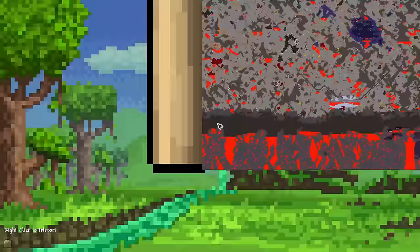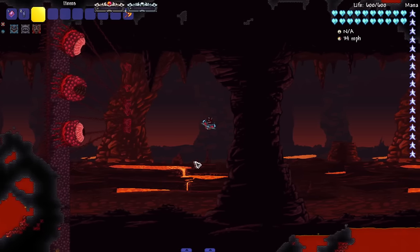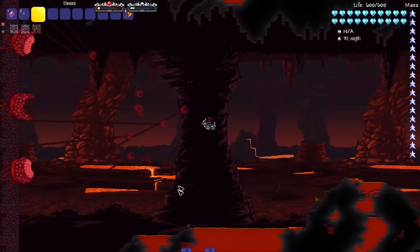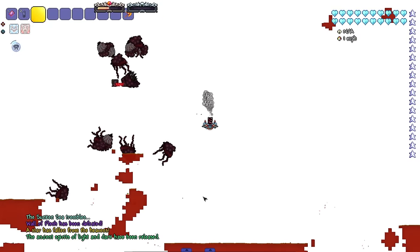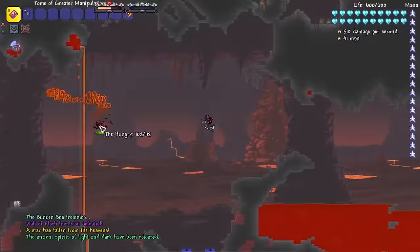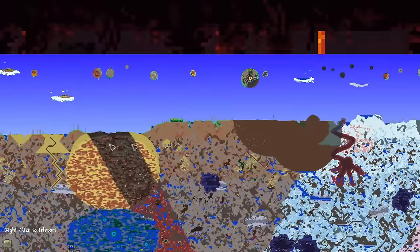So let us head to hell — this one should be the most interesting. We spawn the Wall of Flesh over here, get the nuke going, and hopefully it can reach from the top of the world to the bottom. It did indeed hit the Wall of Flesh. Just constant screaming. What the hell? Where did that land?